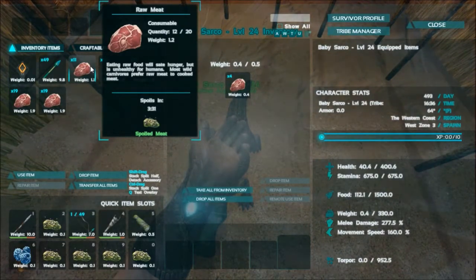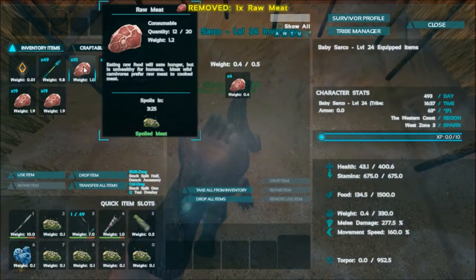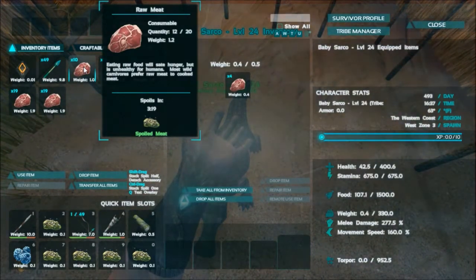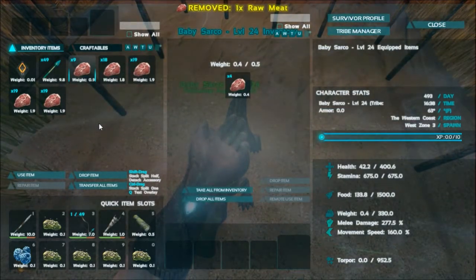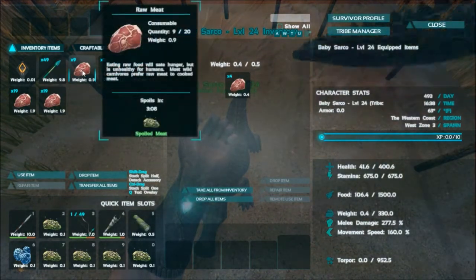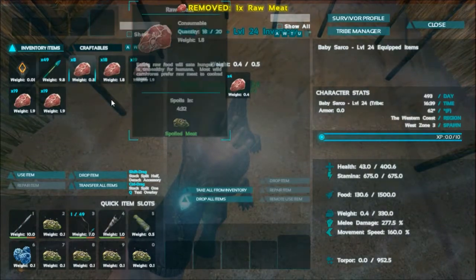There we go. Now I can just click and it'll fill up. So I got another sarco, and I tried out the breeding thing, and now we have a baby sarco. I was told you had to feed these like crazy, but the food isn't draining as much as I thought it would. People were saying skip the naming, do that later, because they'll starve to death while you're naming them.